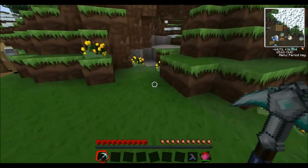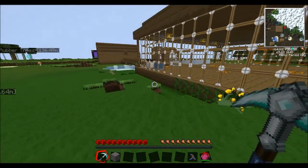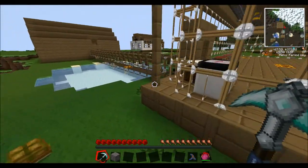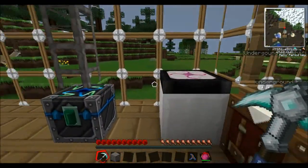You will need to build as many generators as you want. So you need one furnace, one machine block, and one RE battery. If we just put that in there and take the diamond out.